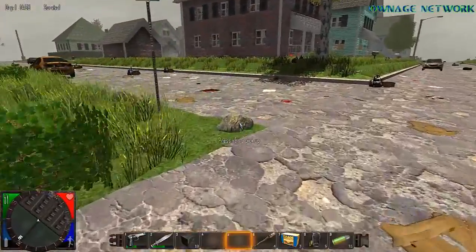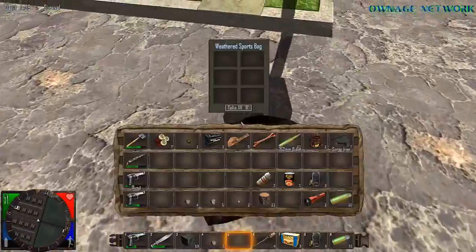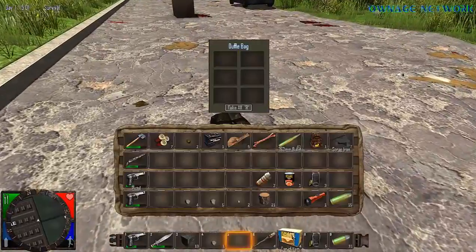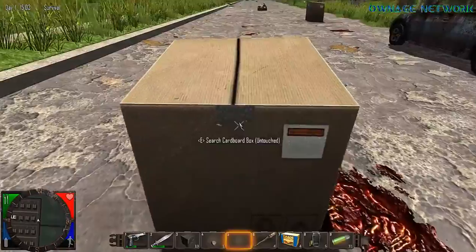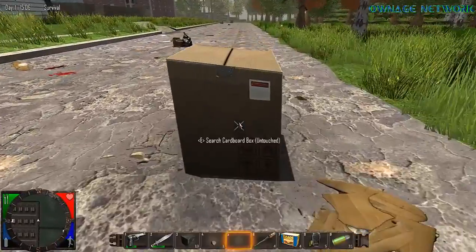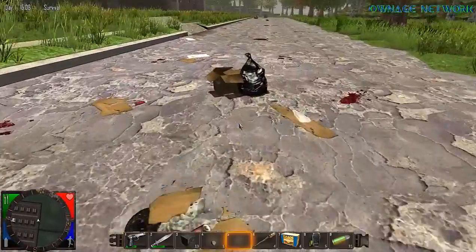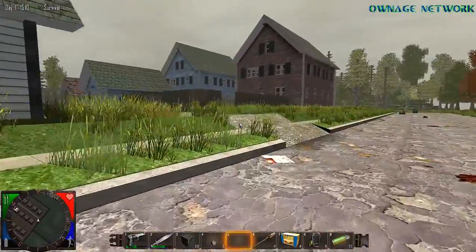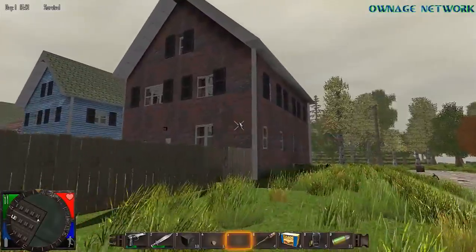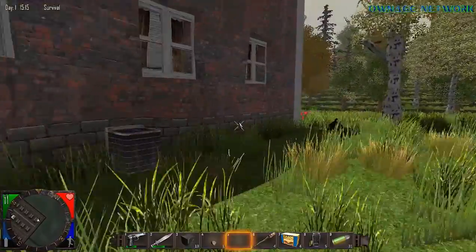Nothing in this one. You can get boxes, storage stuff, paper. Trophies can be broken down to brass — you can melt that down. Now we want to find a good house, something like this brick house — it would be pretty good. Just want to search around.